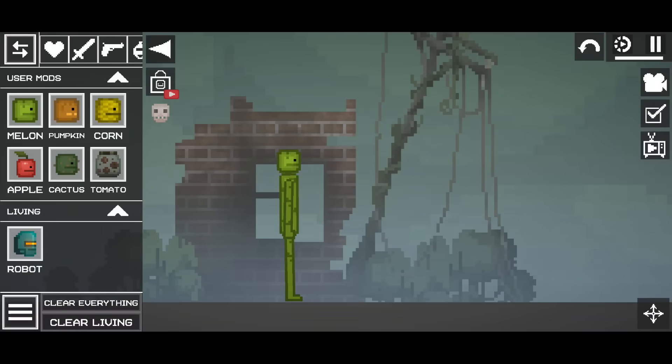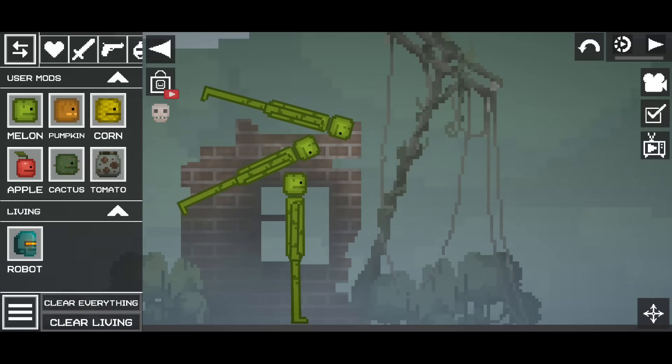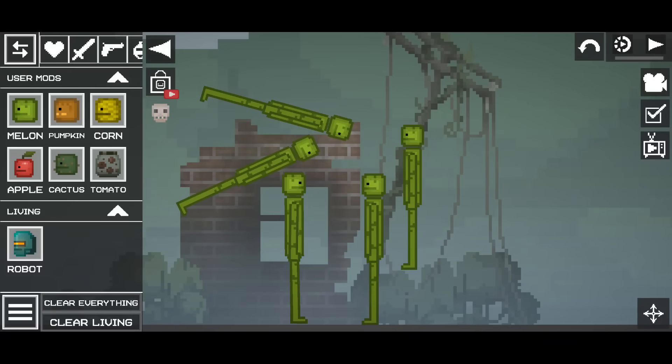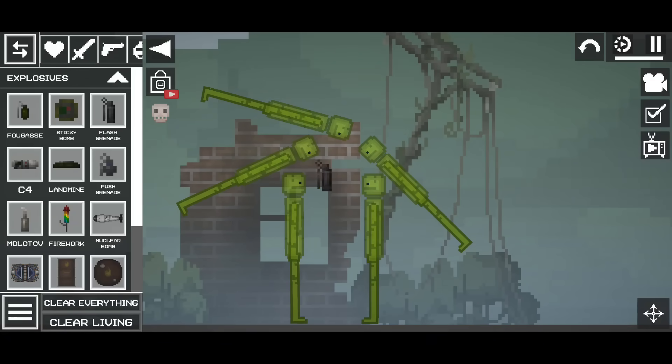Flash bang out. You need to spawn five livings and put them all near each other. Spawn a flash grenade and activate it, but it must explode so it makes all five livings' eyes turn white. The easiest way to do that is to make the grenade bigger by resizing it.